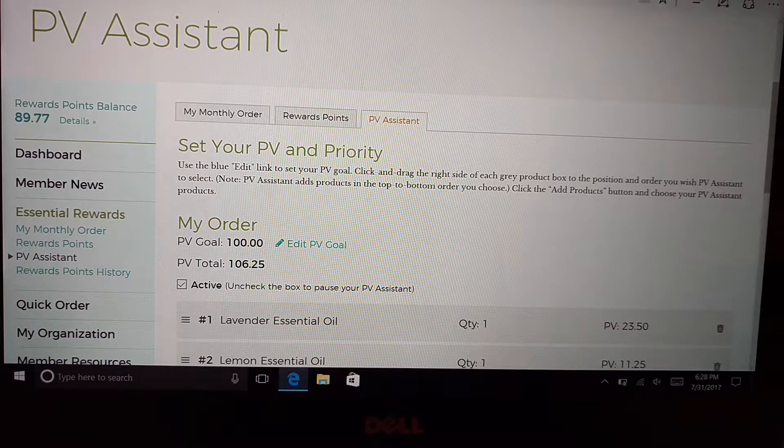Let's say my ER order is ready to go out and about to be processed, and all of a sudden something in my ER cart goes out of stock. If you're not set up for PV Assist, then your PV amount is going to fall lower than what you had intended it to be. Let's say you had it at the 50 PV range — if your PV amount falls below 50, they will go ahead and process and send your ER order out, but your PV amount is less than 50.